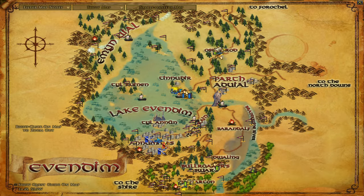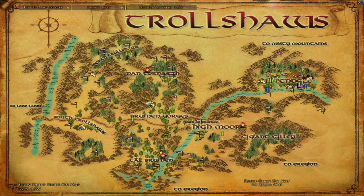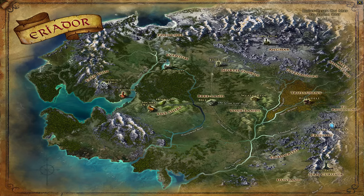Level 35 to 40: the Trollshaws is level 35 to 36 on one side. Evendim — the lake part, Tinnudir and stuff — is level 35 to 40. The northern or right side of the Trollshaws is 38 to 40. The North Downs Fornost instances are level 36 upward. The right side of the Trollshaws has Book 4 in it at level 37 to 41. We just finished that in our main playlist, Lotro Tales — check that playlist out.